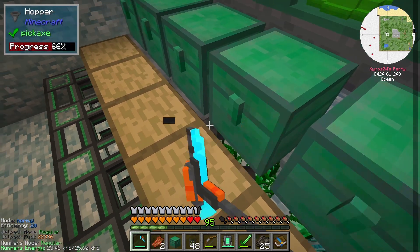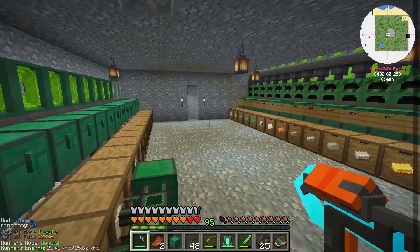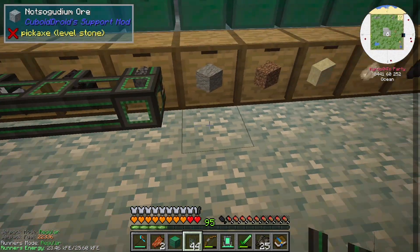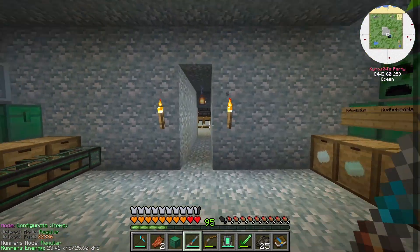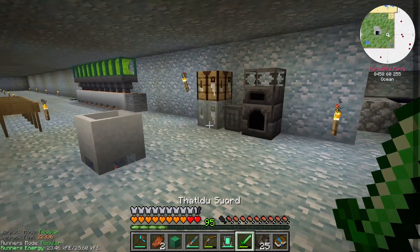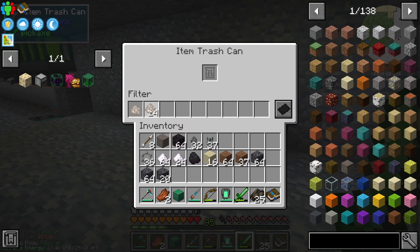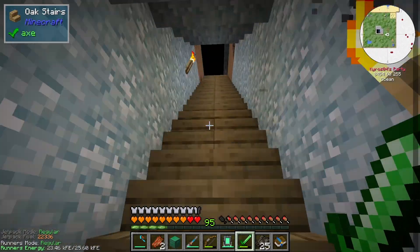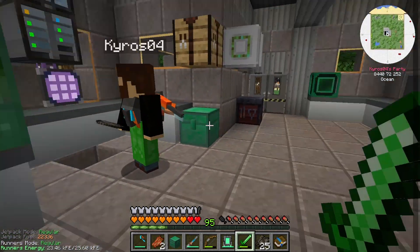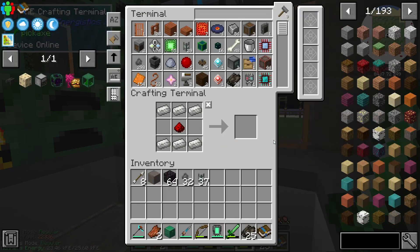Does it have to be a certain mesh? Nope — whatever mesh we have will get it. Some things require like a string mesh. I think it was 51 nether quartz. Over here and use our trash can, get rid of some of this stuff here. So for that, another basic processor. Smelt this up, put that in there. This should give us the destruction core you needed right there. Now we can send it to the system.